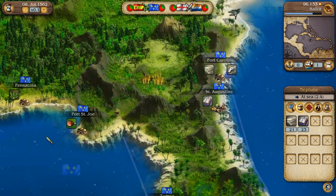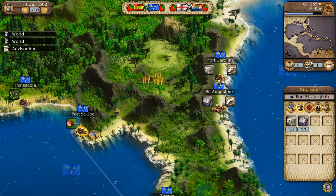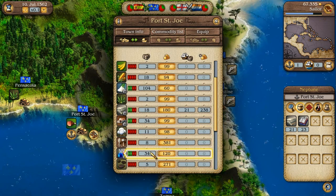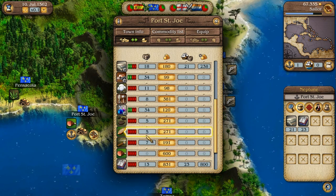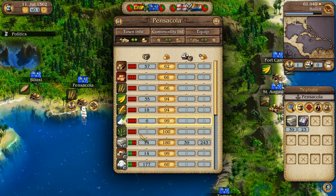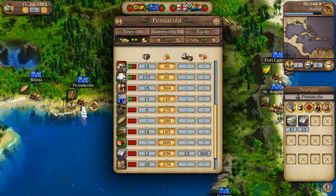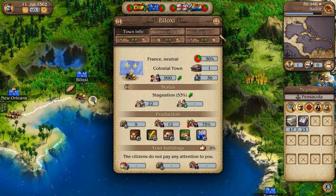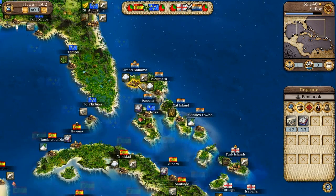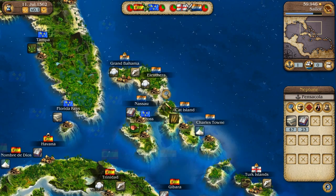We're nearly at 47 textiles. I'm losing a lot of money with the way I'm trading because I'm buying so much stuff, but you gotta do what you gotta do. I should be checking if they actually have textiles — oh, they do have textiles. We want 47. They're not producing any clothes though, so we've got to find some clothes manufacturers somewhere.